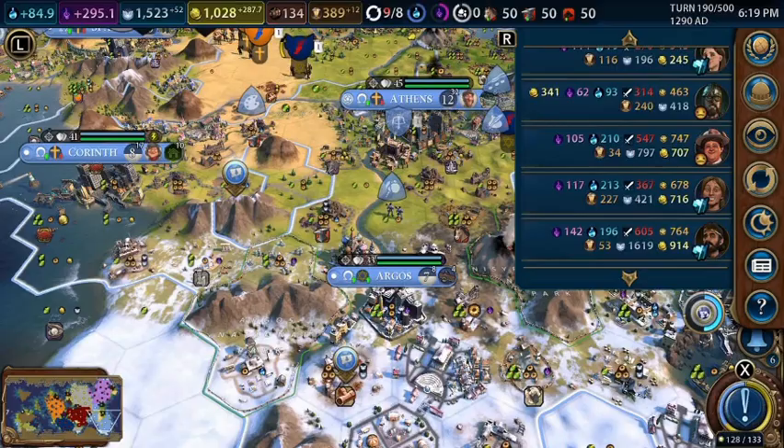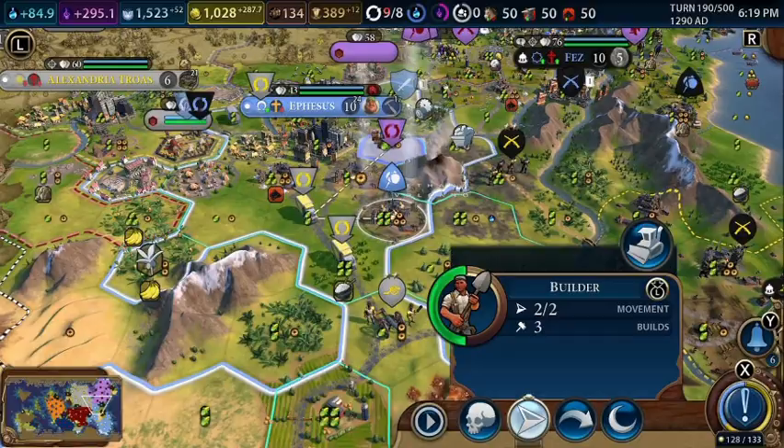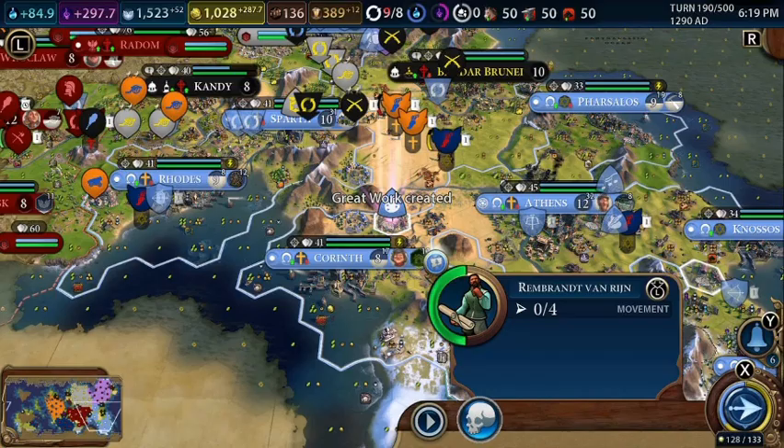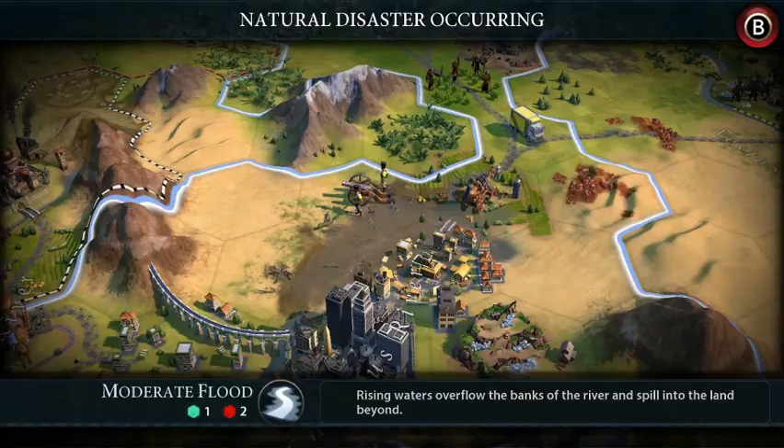We still don't have enough envoys to get Granada back. This builder is going to go up here and maybe chop a couple of tiles. This other builder is going in this direction. We have an artist in Corinth and we'll start creating those great works of art.